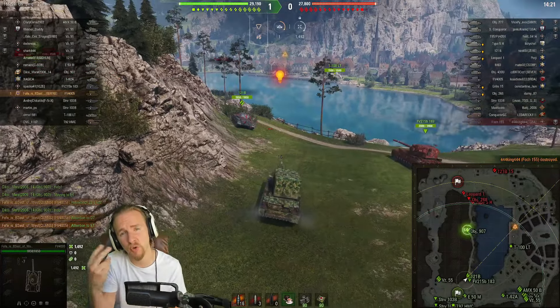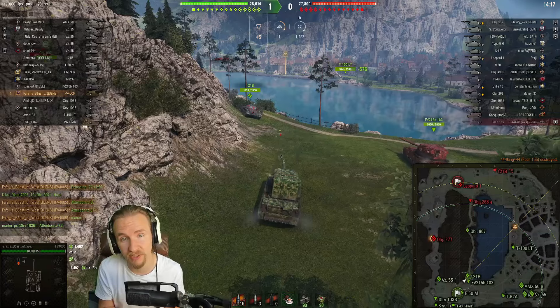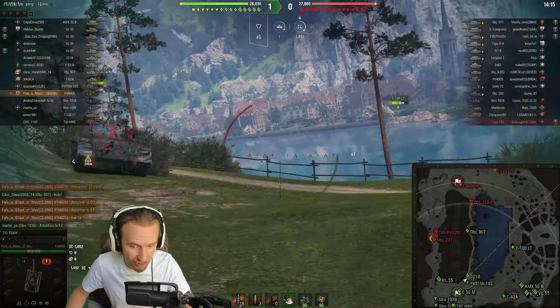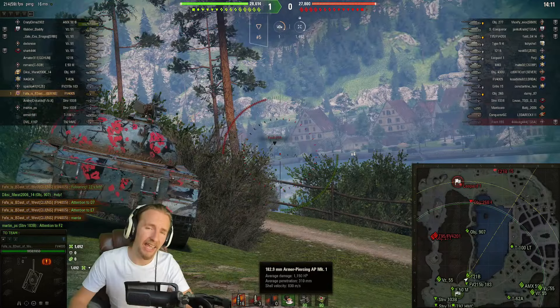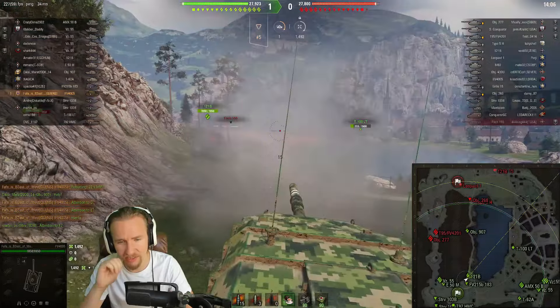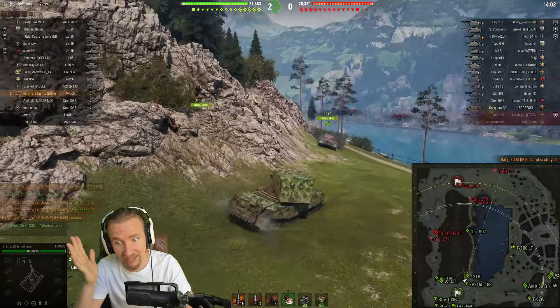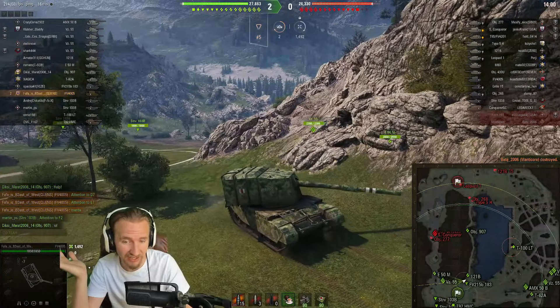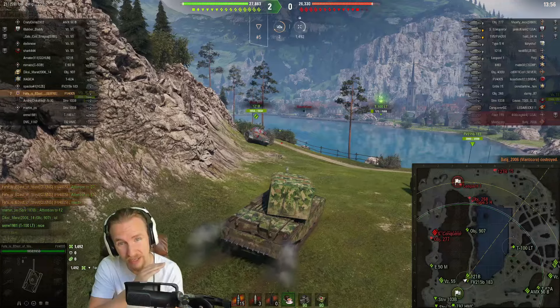This tank has two kinds of effective ammunition. It has armor piercing rounds with over 300 penetration — 310 to be exact — dealing 1150 damage per shot. But Fafa decides those are the inferior shell and opts to take 15 premium rounds instead, which are High Explosive Squash Head.